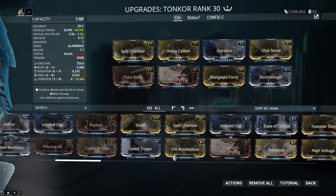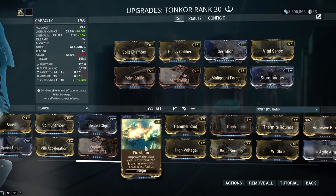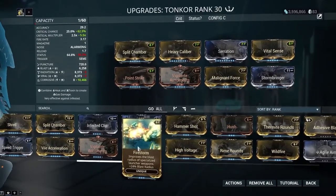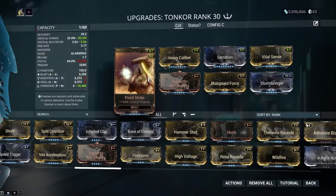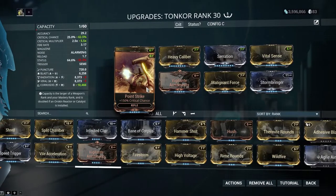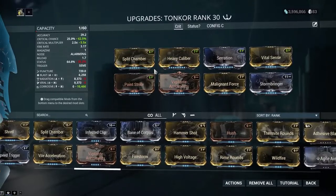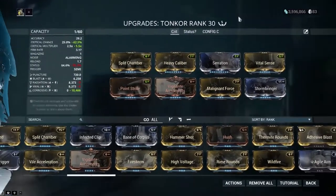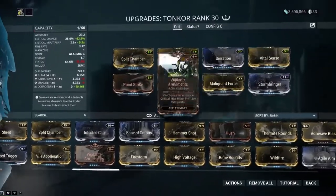I would say it's a good low-level wave clear, much like the Amprex used to be. Firestorm just helps with that, it's just satisfying. If you want to go and take the absolute min-max wave clear, take a beam weapon like the Amprex or the Atomos or something similar, and you'll clear most of the content in your wave clear just fine. But if you want to have some fun, you want to change up your pace, I wouldn't say go for the Tonkor - maybe another grenade launcher or a rifle.